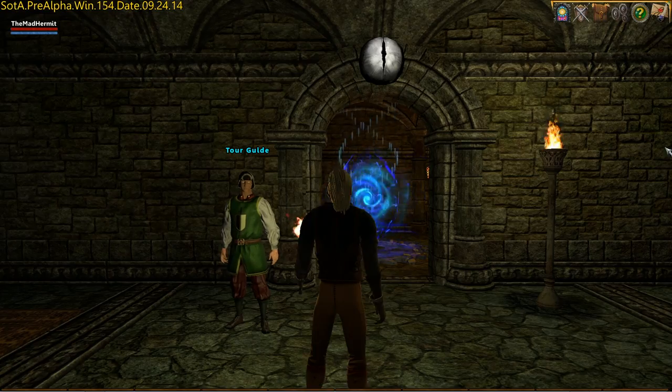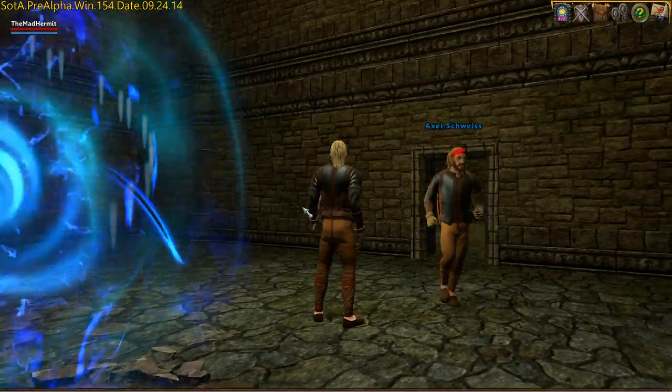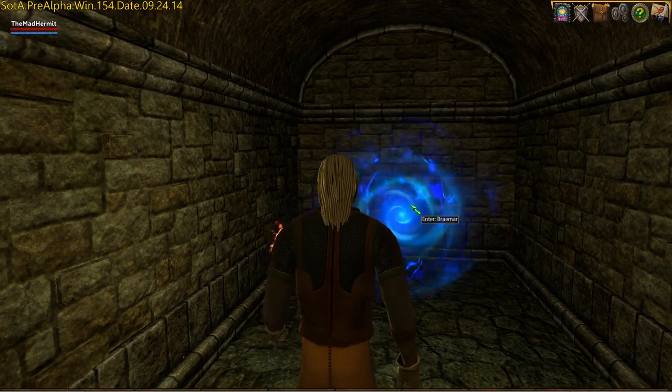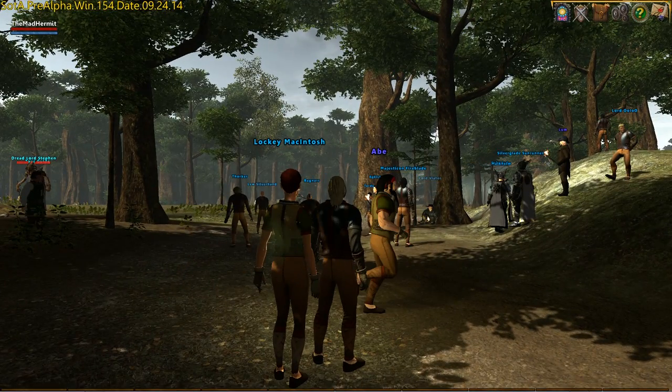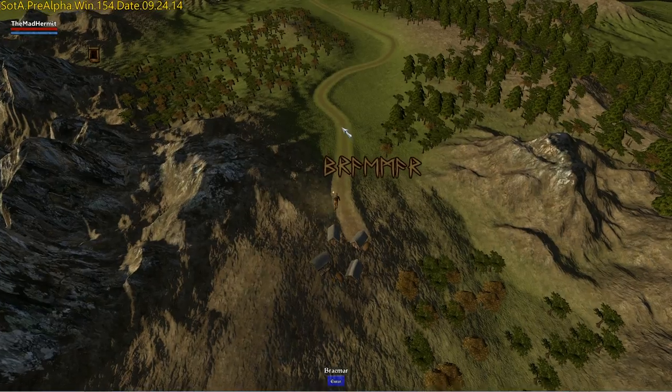When you're done lollygagging, you can head back through the portal and make your way back to the surface — just do everything you did to get down here in reverse. Once you're back on the surface, you're going to want to get out of Braemar because we've completed everything we needed to here.